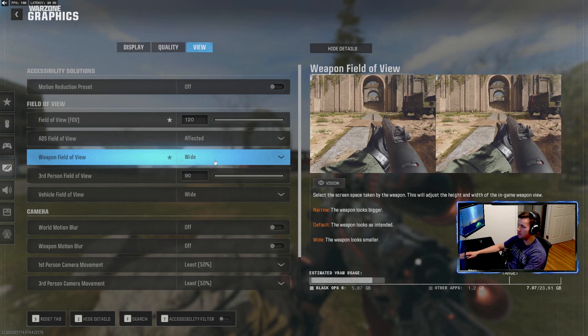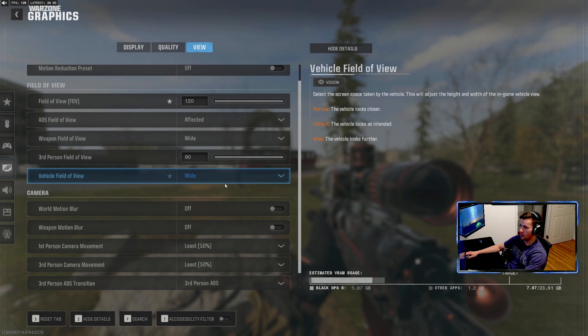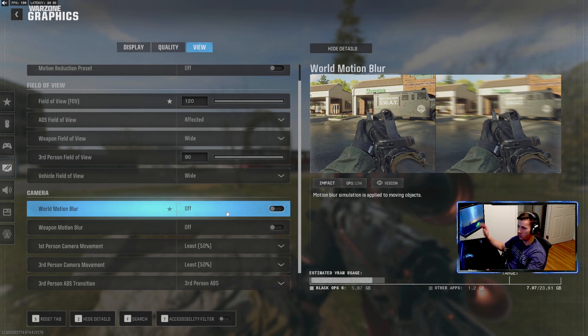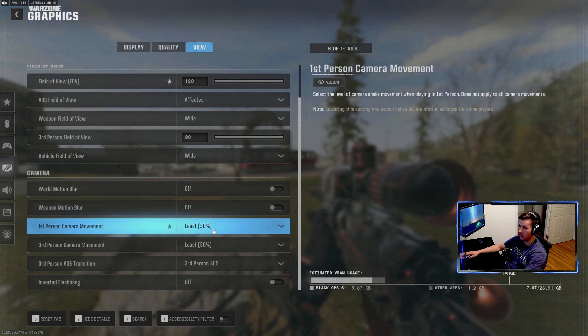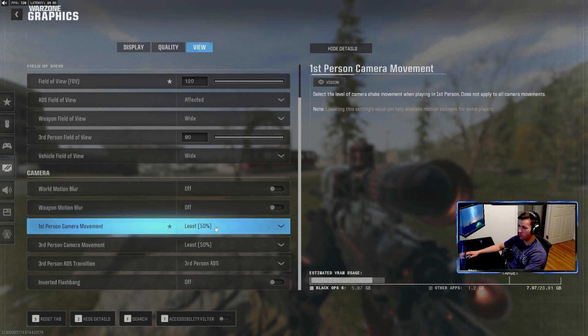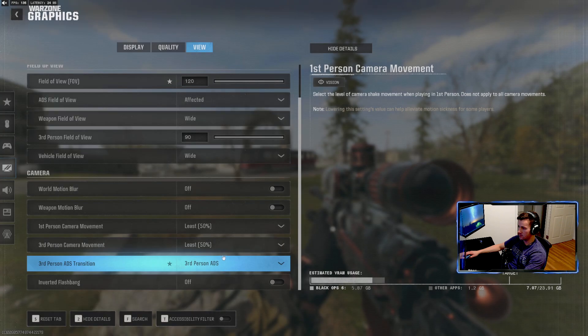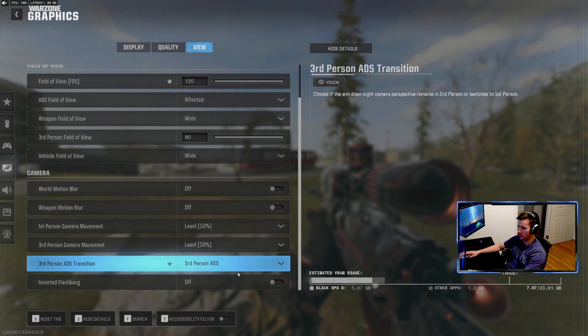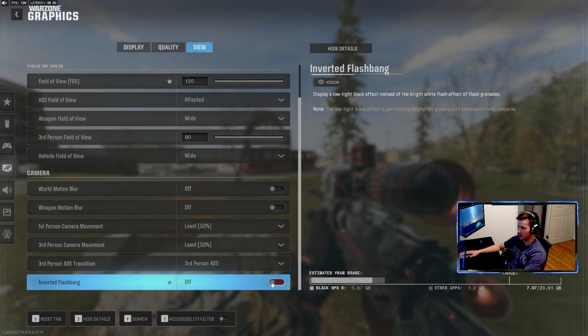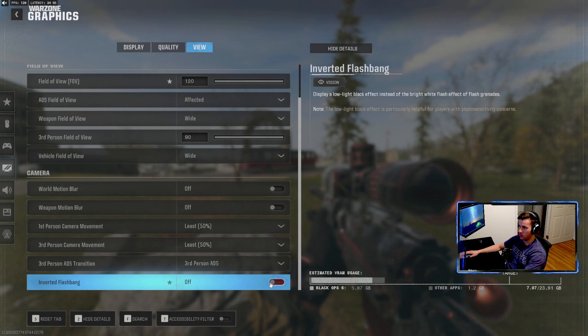Weapon field of view is wide — it makes the screen a little more open so you have less stuff blocking your screen when looking around. Vehicle field of view as well is wide, just gives you more of the world. Motion blur — always off, never use motion blur ever. First person camera movement — the least amount; you don't want a bunch of camera shake, it makes it hard to play. And then third person ADS is just whatever you want. Inverted flash buying — I don't like that, but some people love it.